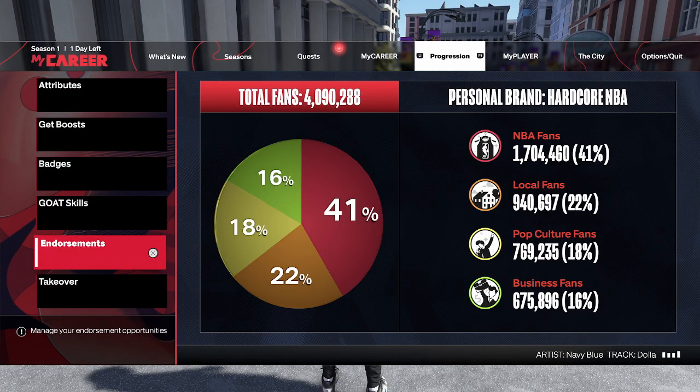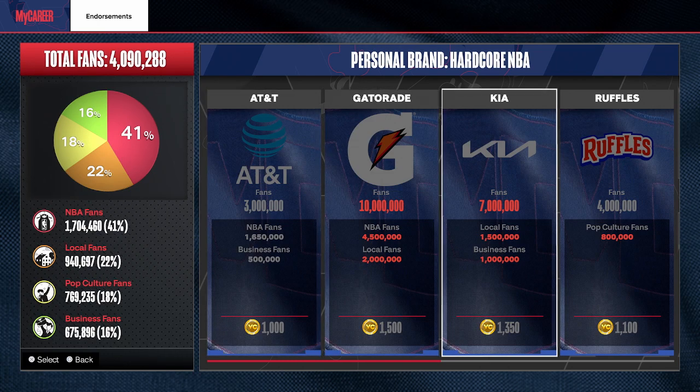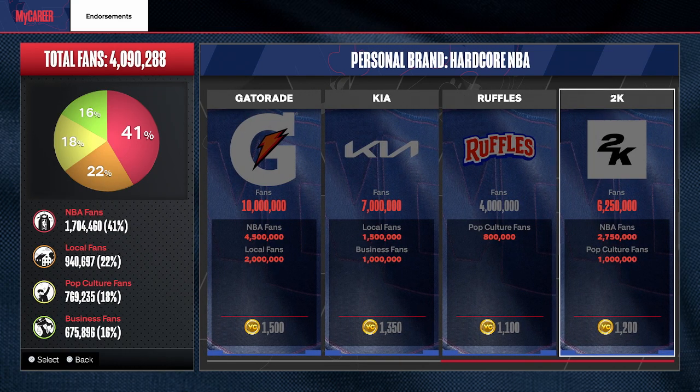Another thing that's going to help you get VC is endorsements. Endorsements are kind of nerfed compared to last year — before, you could get bonus VC incentives across all modes whether you played rec, park, or NBA games, for things like hitting two threes or getting a poster dunk. This year endorsements are nerfed, but they're still a decent one-time payment. I wouldn't focus too much on them, but as you play career games you'll knock them out and it's just bonus VC — probably not much, maybe less than ten thousand total, but it helps alleviate the grind.